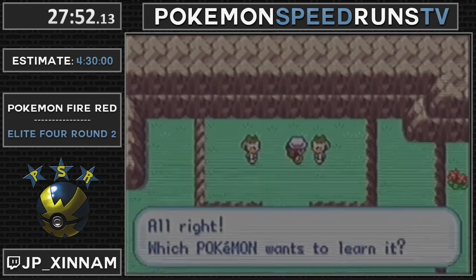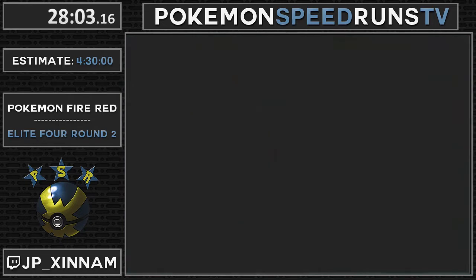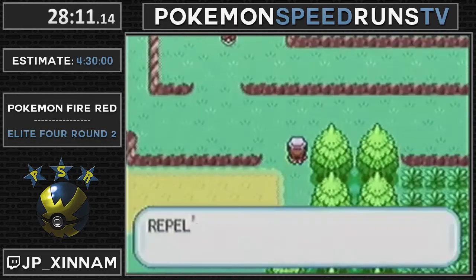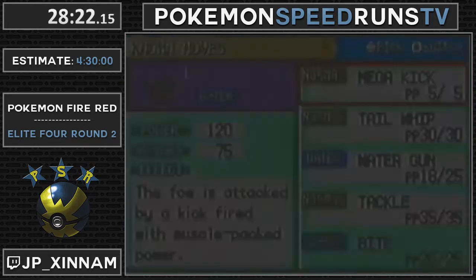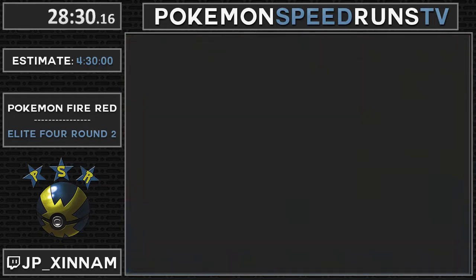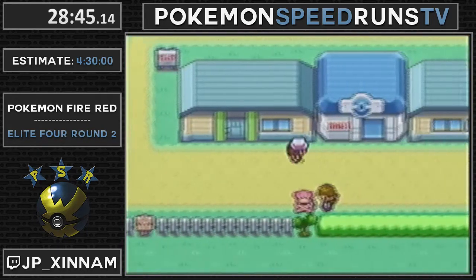Now we teach Mega Kick over Bubble - rip Bubble. And this is the part where you would also learn Mega Punch if you were using that route. Teach Bite over Tail Whip, because you don't need Tail Whip anymore. Potion up. And then we're going to go to the Mart and buy two Super Potions in order to be safe - but it's part of the route too. It's much, much safer to just get two here.